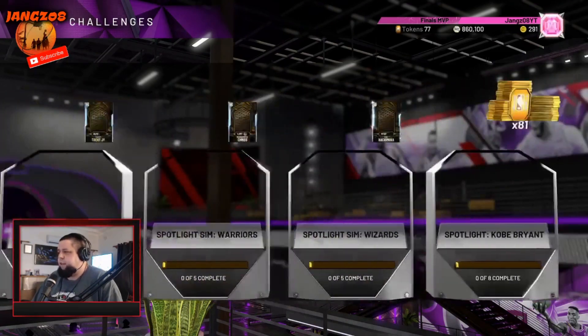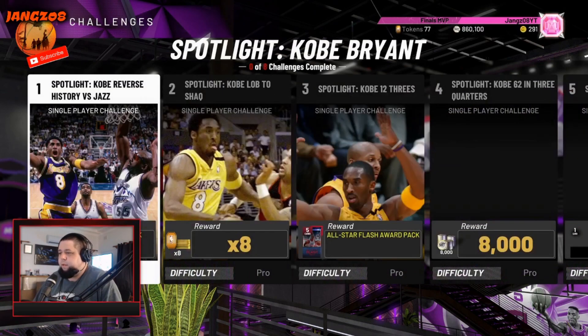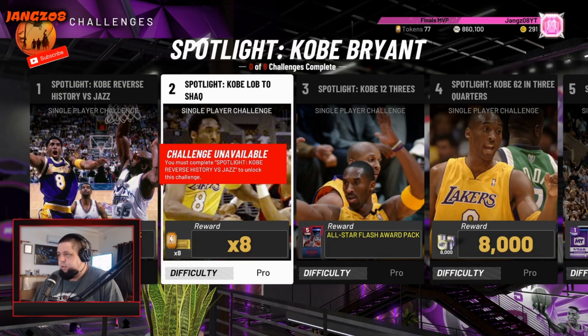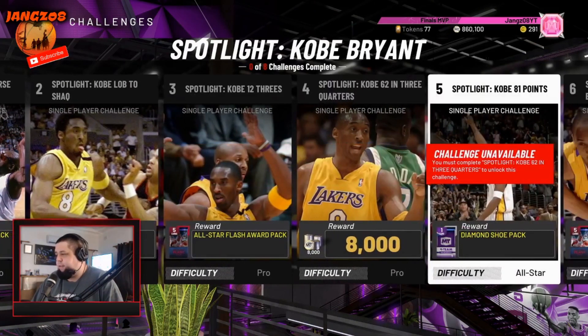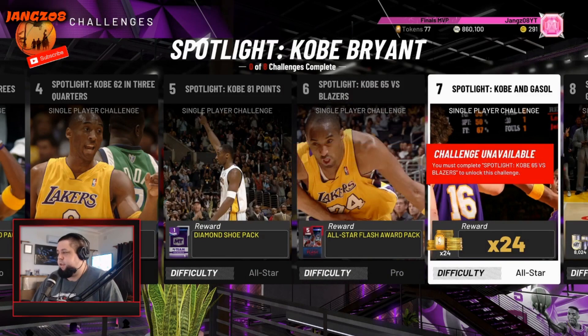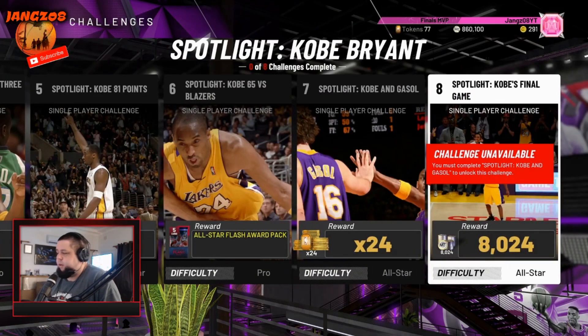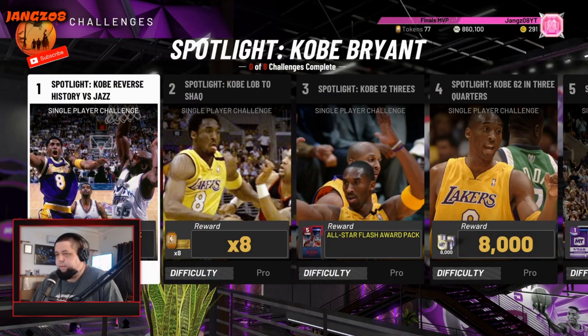You get 81 tokens for completing all of the spotlight challenges. Reward number two is a diamond contract pack and eight tokens. There's an All-Star Flash award pack, 8,000 MT, and a diamond shoe pack as another All-Star Flash reward — 24 tokens — and then 8,024 MT for the last one. Pretty cool, though everyone has already done videos on this.